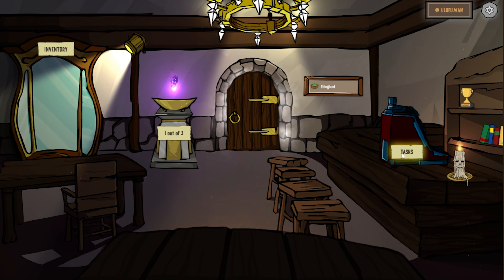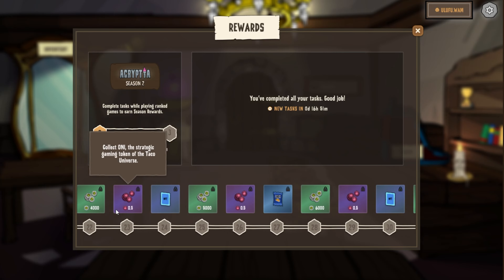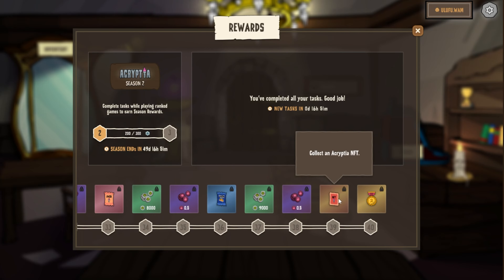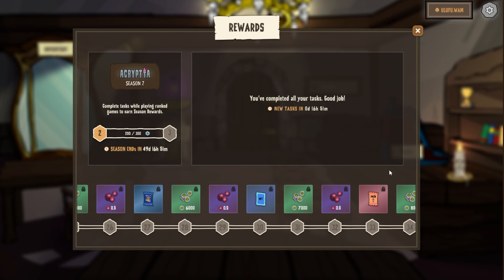And then you have the task list. This is basically the rewards — you have to have that torch lit in order to be eligible to put points towards the task list. You have three tasks and they count down every three days. They reset and give you a chance to earn XP rewards points to level through. It's a battle pass type experience within the game. You can earn different items, your badge, NFTs, and different cryptocurrency within Taco Universe. If you're good enough, you can get all the way through the season and win some Cryptia NFTs, different packs, and other crypto.